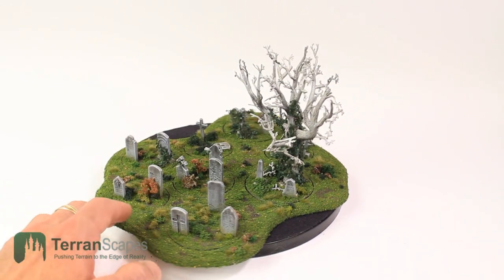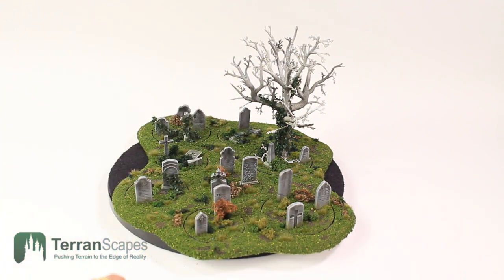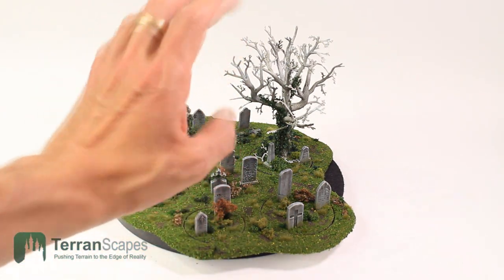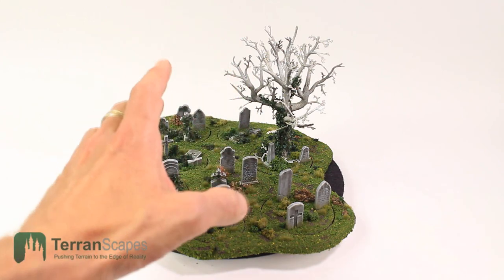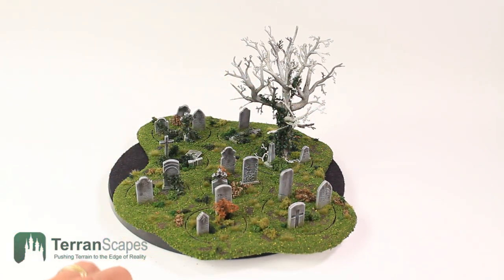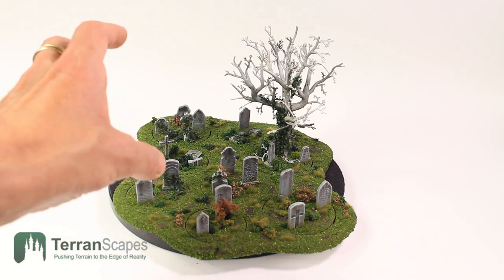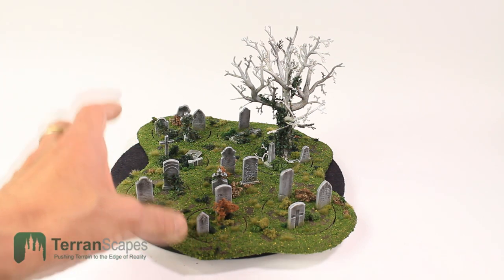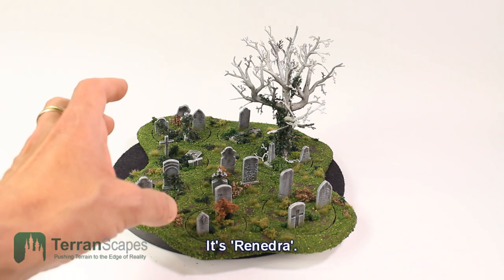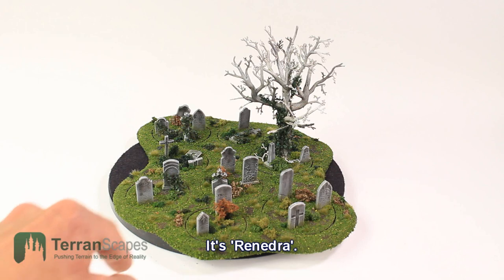Looking at the old photos, I wonder if my old tree that I did on a previous graveyard was actually a little bit darker — not too sure about that. In any case, the tree has a little cast of gray rather than white in some areas depending on the lighting, so I was pretty pleased about it. A couple thoughts on the components if people are interested in these for their own terrain work — these stones I believe are from Renendra. I'm going to look it up and put the name here.